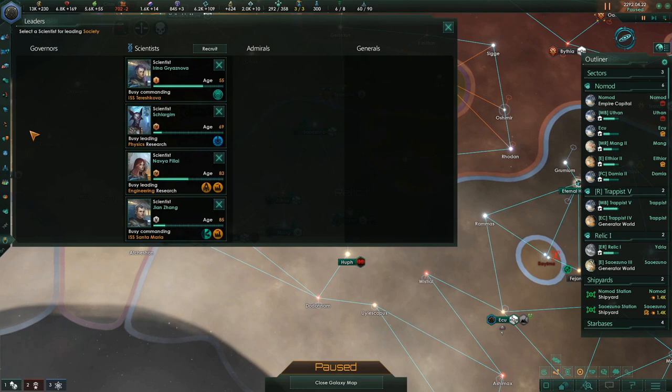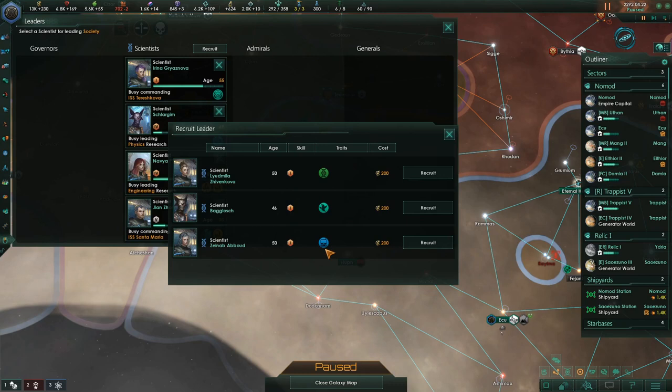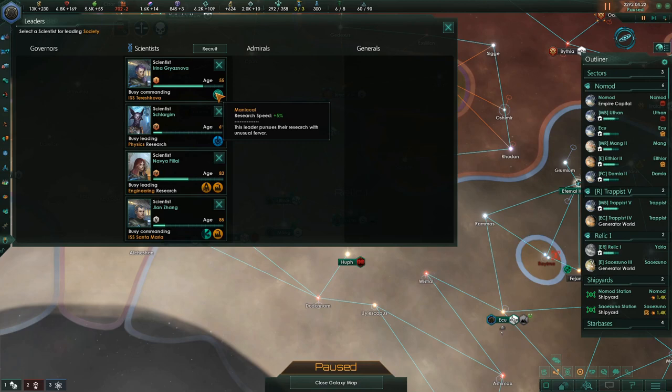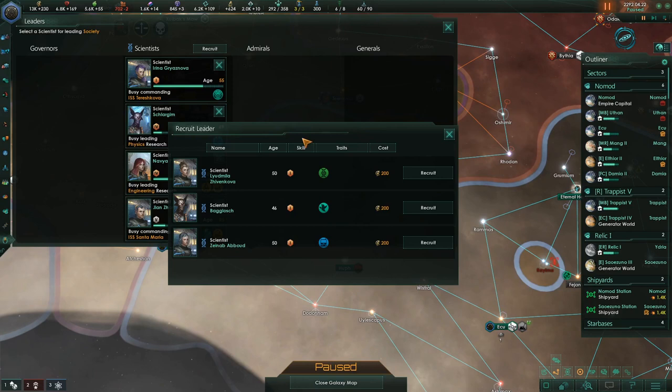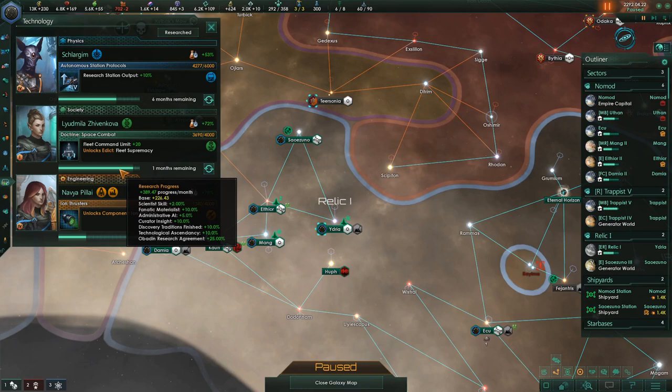We lost a scientist, so let's go pick another one. We can get this person who has research in biology, or this person has five research percentage points. You can put a five percent person on here and their five percent will apply to anything they research, or my preference is always to get this 15 percent biology bonus instead, even though it only applies to their biology bonuses.